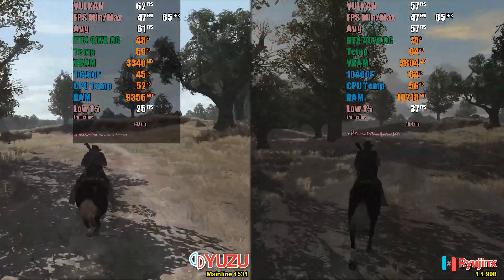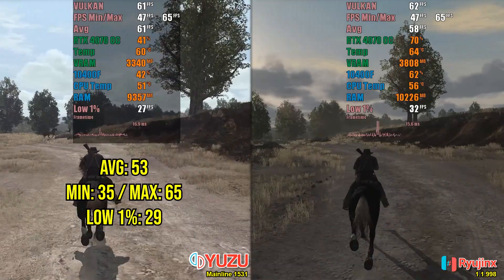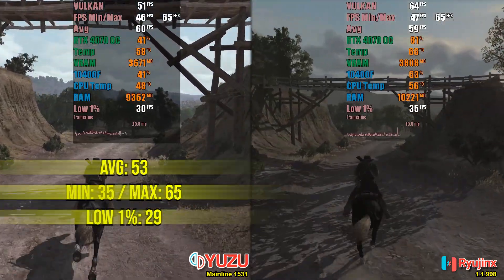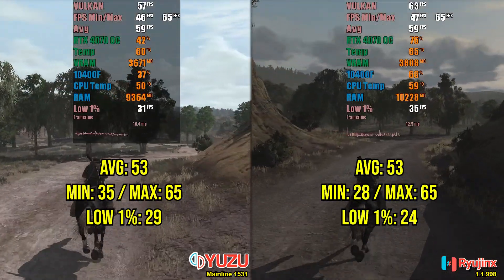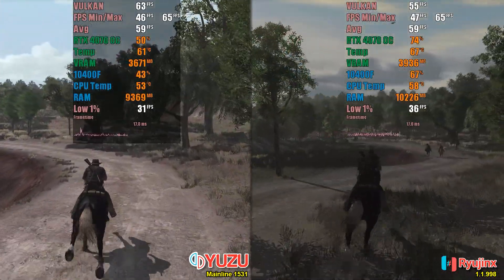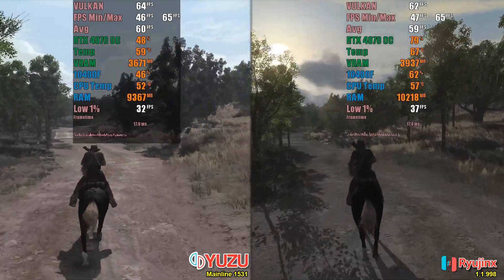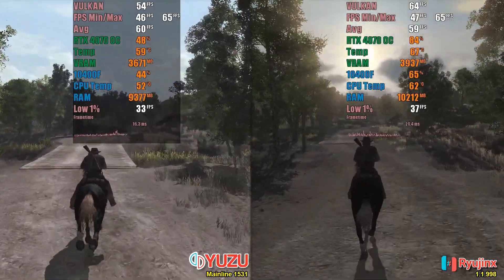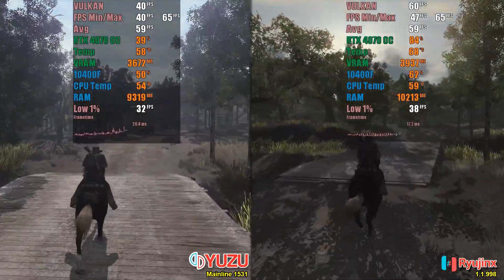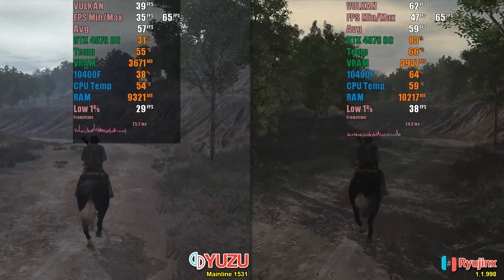At the end of the tests, I obtained the following results: Yuzu achieved an average of 53 FPS, with a minimum of 35 and a maximum of 65, along with 29 FPS at the low 1%. Ryujinx, on the other hand, also obtained an average of 53 FPS, with a minimum of 28 and a maximum of 65, reaching 24 FPS at the low 1%. In the tests, both emulators were running at the same resolution and with shaders already compiled for both. In the video description, I will provide screenshots with all the settings I used in both emulators. If you want Yuzu to deliver even better performance, you can configure the CPU options in the emulator as unsafe. These settings allow the game to perform better and reduce potential slowdowns.